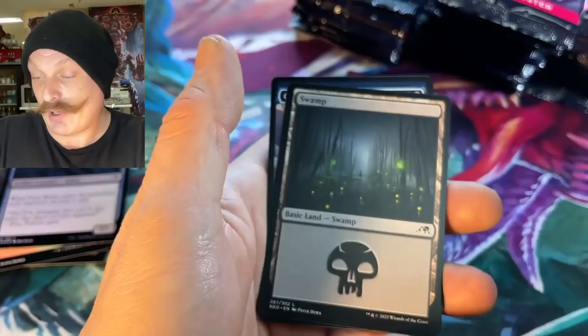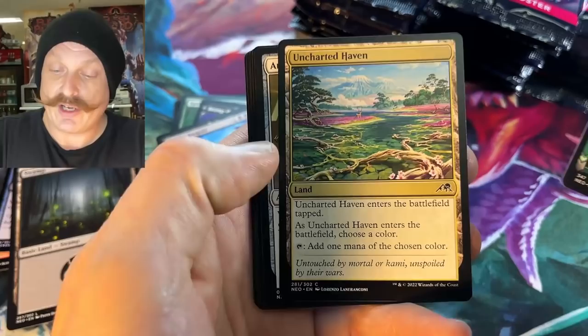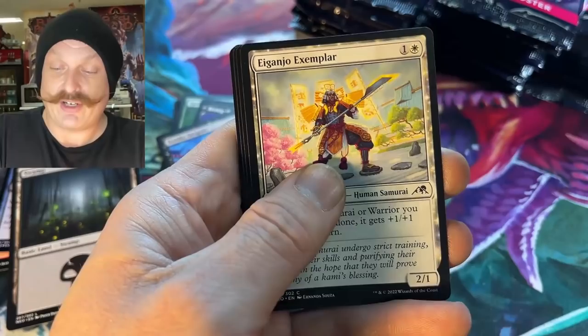Signature, but it's not a signature — it's just a planeswalker stamp, yeah. Guardians of Oboro. Uncharted Haven — enters tapped, cool art. Bad cap because it enters tapped.